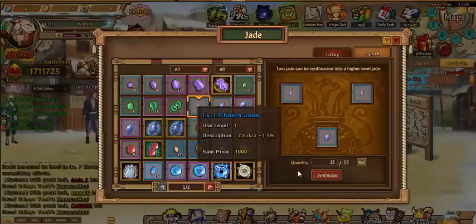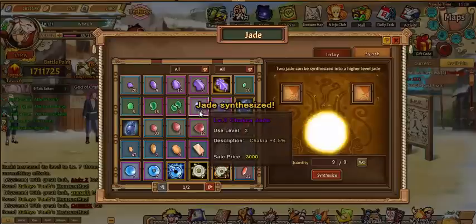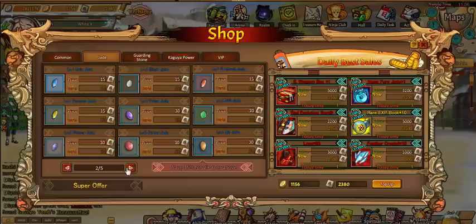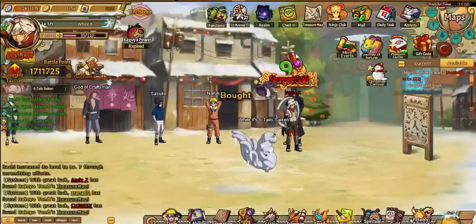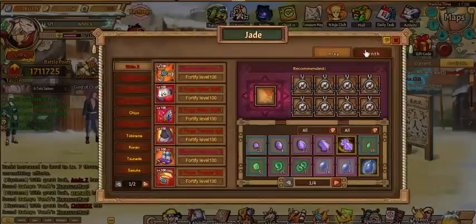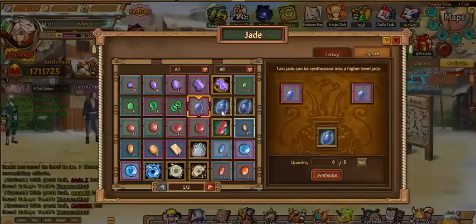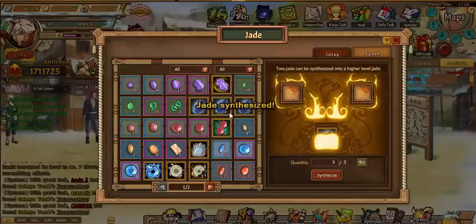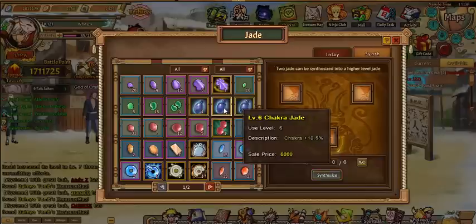Yeah I want to do chakra — let's do that. 18 gives me nine; I have 13, one more makes 14, so I can buy a three real quick. Three chakra. That gives me six of them — take seven. Then go into the two eights I had. If I do that I have a level eight.